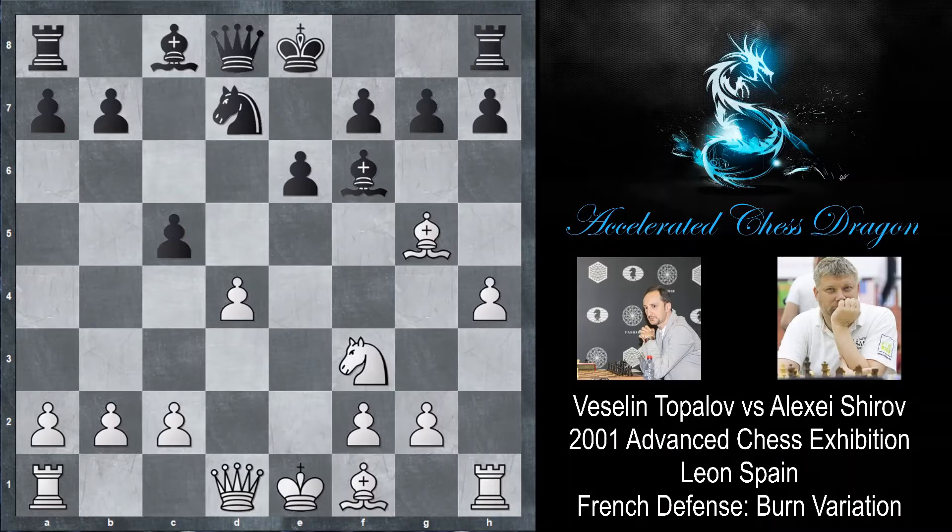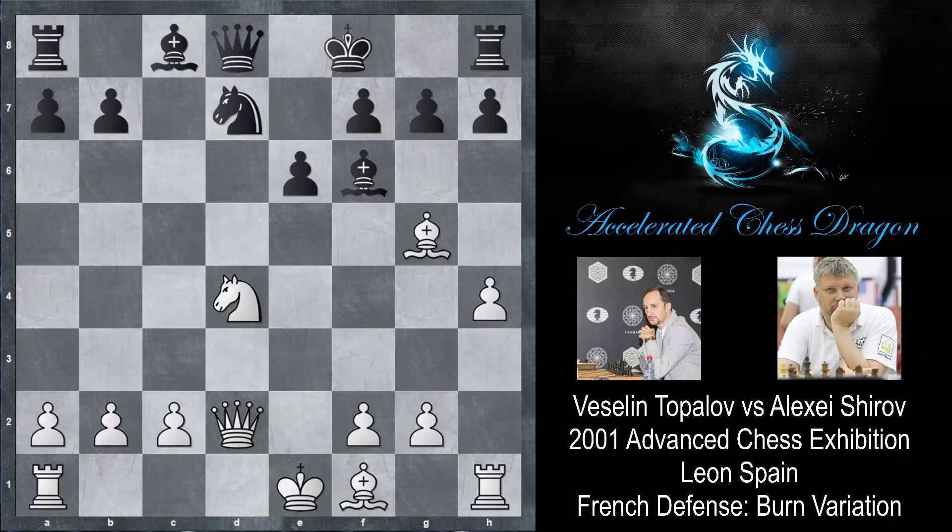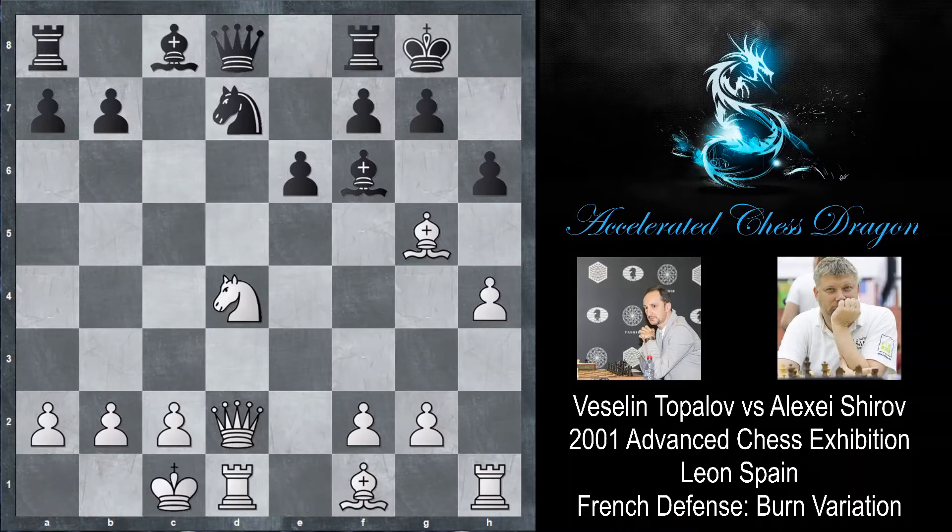C5 by Shirov, and queen d2 by Topalov. C takes d4, knight takes d4 - this is all from the opening video about the Burn. And now we have castles. Castles by Topalov, and now h6.